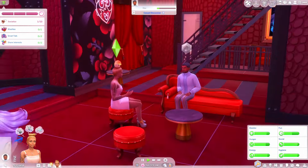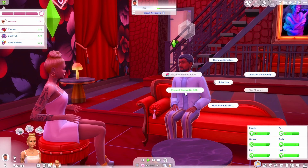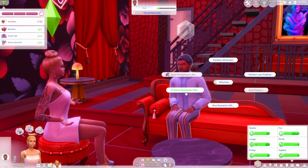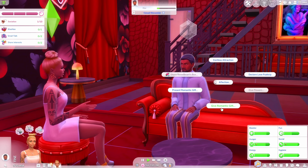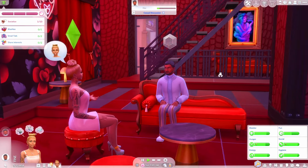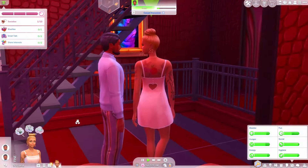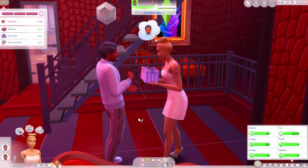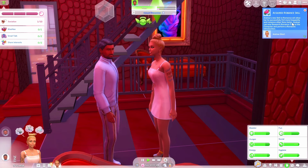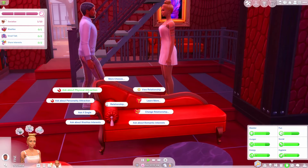I'm kind of ignoring the fact that we're on a date — sorry! He does not look very happy. Let's present a romantic gift. There's 'present it' or 'give it' — I'll present it to him to see what the difference is. She got the romantic skill! Now under relationship we can ask about physical attraction — there are so many new interaction options.